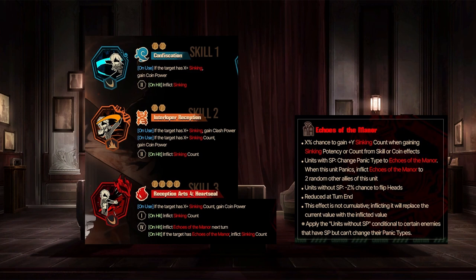Pretty standard skill one and skill two stuff, nothing really to call out there. But the skill three: Reception Arts IV Heart Seal — very funny name for a skill. It's kind of following the pattern of butler skills, like Reception Arts II Topple, which was really funny because it made no sense. This one's a Wrath Slash deck. On use, if target has a certain amount of syncing count, gain coin power. First coin inflicts syncing count, and then the fourth coin inflicts Echoes of the Manor next turn. If the target already has Echoes of the Manor, inflict syncing count.